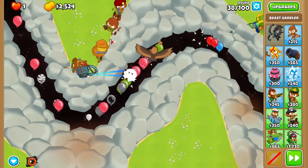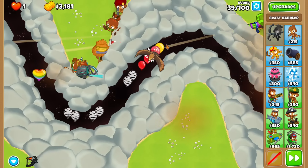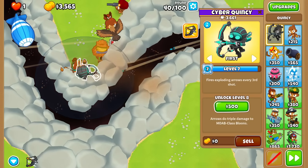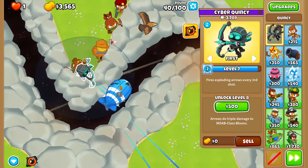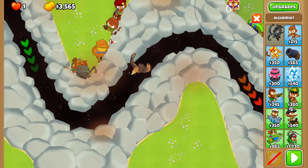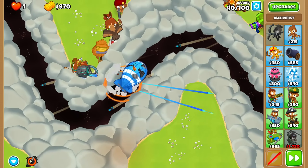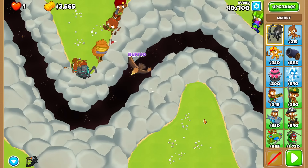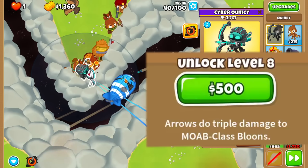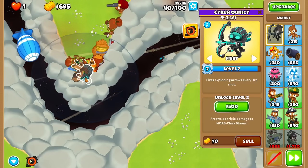Unfortunately, I don't think we can get a max merge golden eagle by round 40, so we need something to beat the MOAB layer. But if we beat the MOAB layer, we can shred through the inside because it'll carry everything backwards — that's the beauty of the bottom path beast. Just focusing on golden eagle damage here, reticle in the very back, not worrying about knockback. Quincy ability up. Three, two, zero is goated. Nice — no need to spend 500 there.